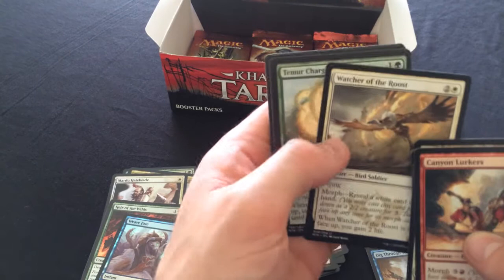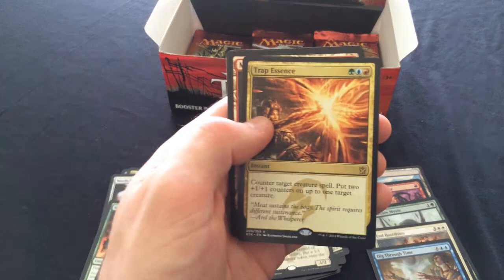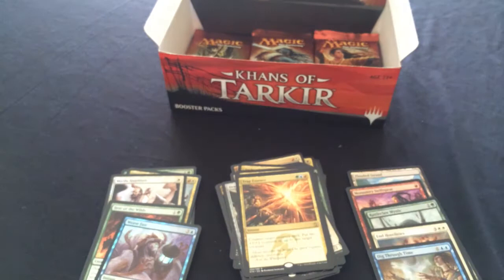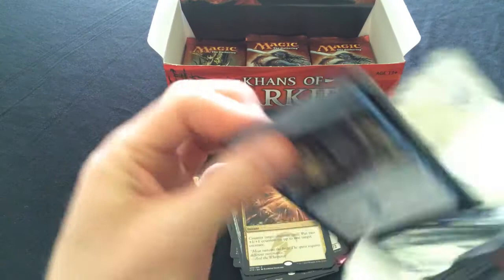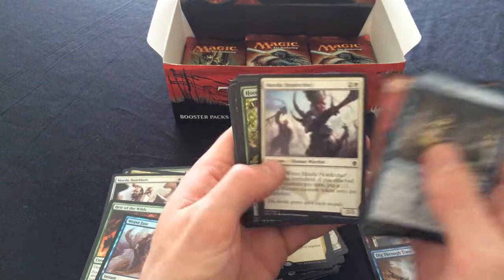Temur Battle Rage and Trap Essence - counter target spell and put a 2/2 and a 1/1 on a creature. I didn't think that was Temur's thing, I thought that was Abzan's. But it would be a useful counter - it's a hard counter and that's what we care about. Treasure Cruise right off the bat, so hopefully this is a good one.